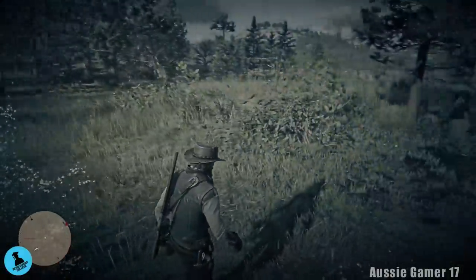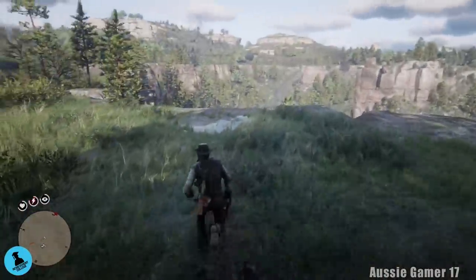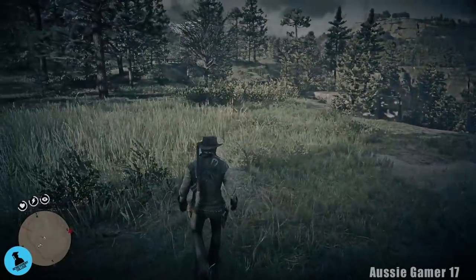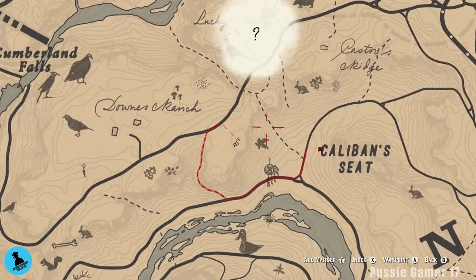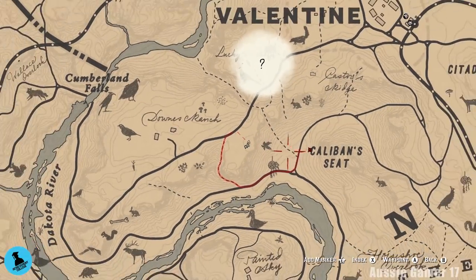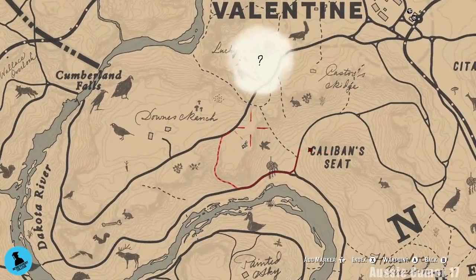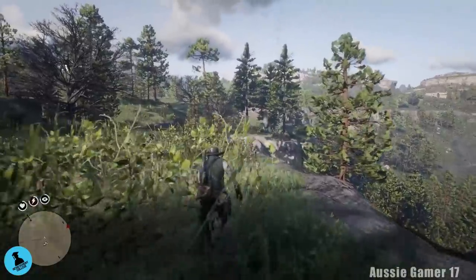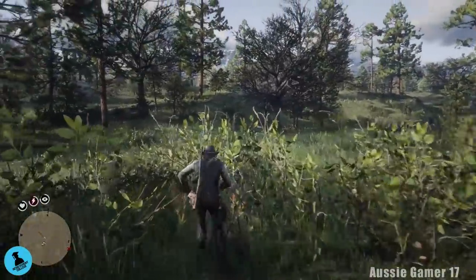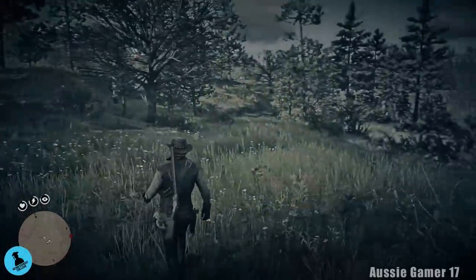As long as what I do matches up with the numbers instead of what I say, that's fine. With a check of the map we're trying to head across to where it says Caliban's Seat, but we may have to go sort of up to the north and then back down. We've got to find a way down there and we'll just pick things up along the way.